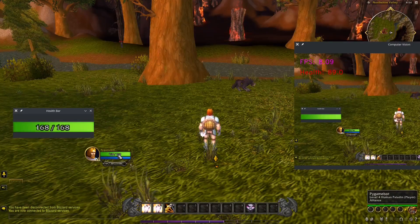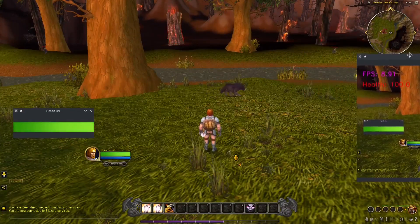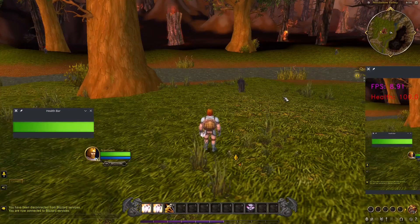My health bar is updating properly. You can see the text show up on it. So here we go — let's start attacking some wolves. Let's take some damage and see how the thing's working.